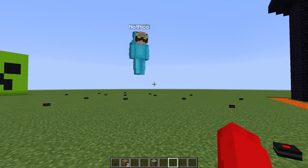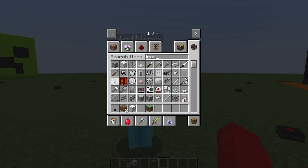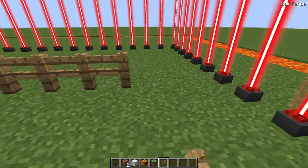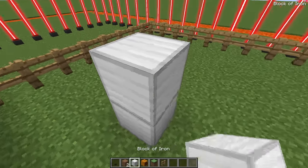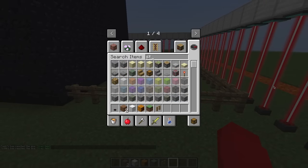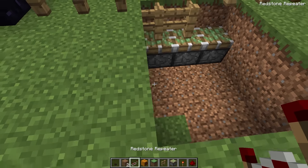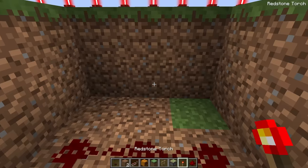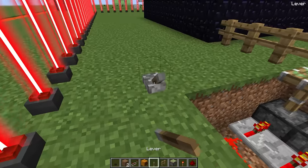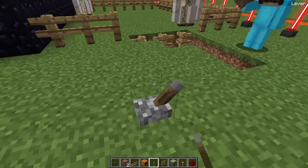Next they build iron golem guards using iron blocks and pumpkins. They construct a cage at the back of the house and spawn several iron golems inside. Using sticky pistons, redstone torches, repeaters, and a lever, they build a gate mechanism that raises the pistons to keep golems in and lowers them to release.